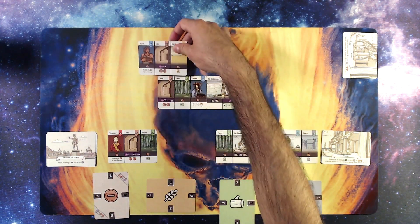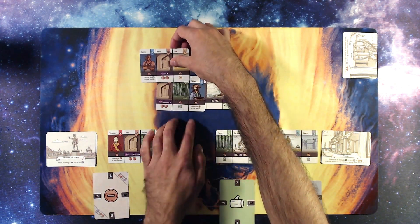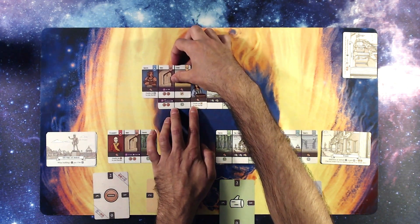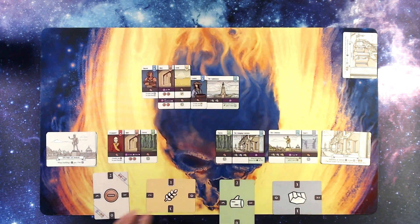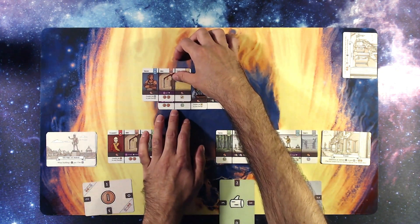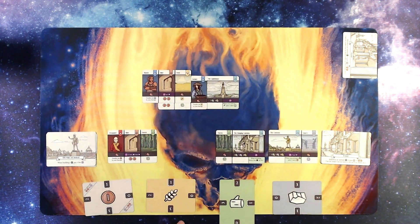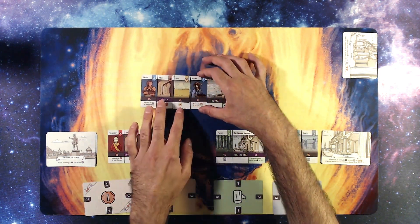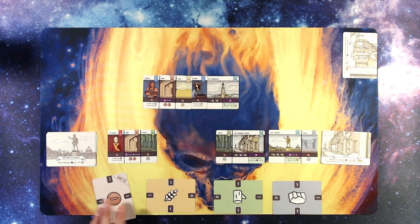I'm going to activate this wheat-related card. It's only going to cost me one coin, and then I'll get a wood and two coins.